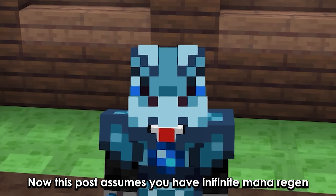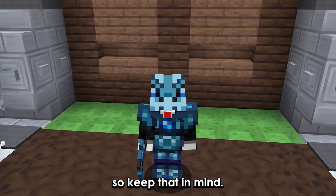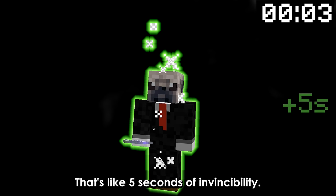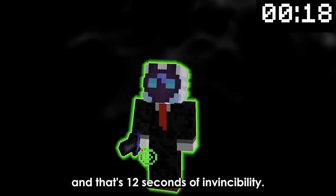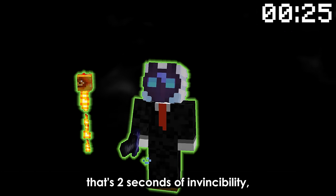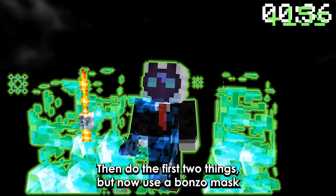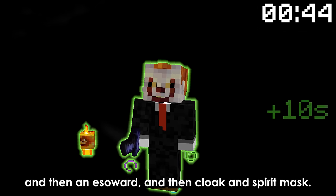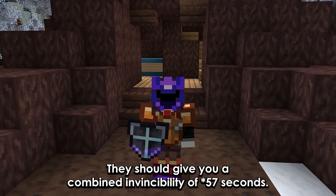This setup assumes you have infinite mana regeneration, so keep that in mind. Here's how it works: you use your Soulless Ward — that's 5 seconds of invincibility. Then you use your cloak and wear a Spirit mask — that's 12 seconds of invincibility. Then you spawn your phoenix — that's 4 seconds of invincibility, and now your Soulless Ward cooldown should be done. Then repeat the first two steps, but now use a Bonzo mask, then a Soulless Ward, then cloak and Spirit mask. This should give you a combined invincibility of 58 seconds.